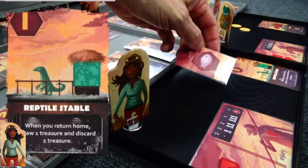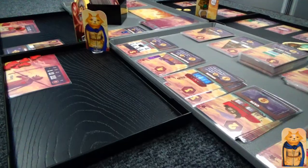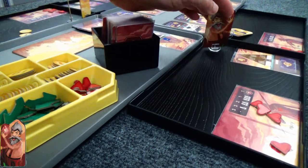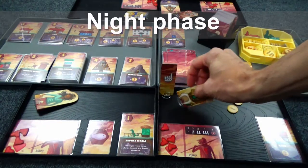Back to Goggles Girl — she has a building, so she's going to put that fish in the building. This is how you can keep resources from turn to turn. She has kept one resource, so now we're moving on to the night phase.